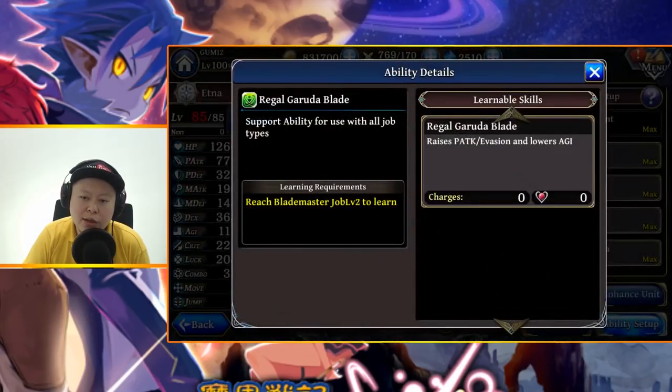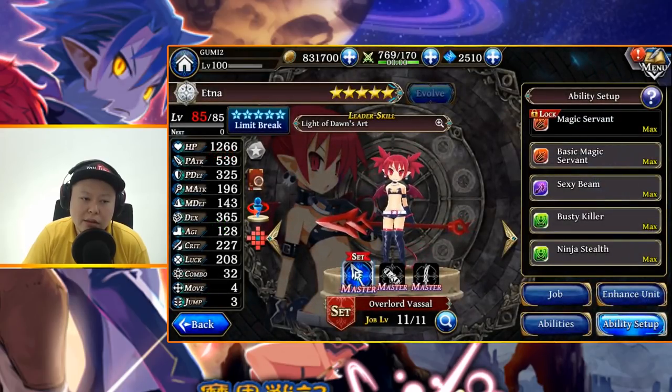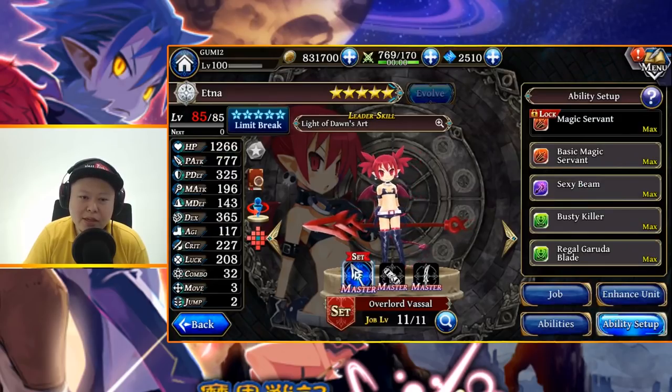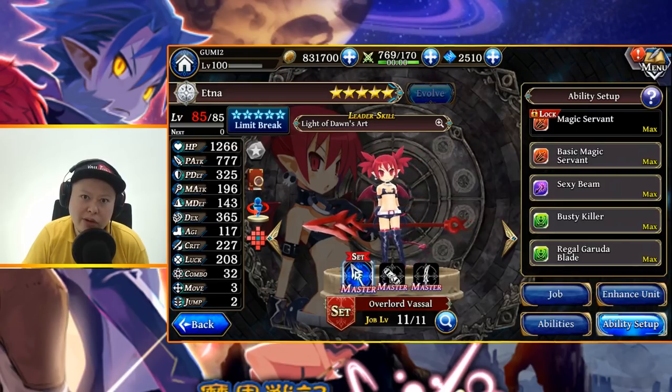With regular Garuda Blade, which boosts P-attack and evasion but lowers agility, if I use Ninja Stealth the agility is now 128. It's still kind of low, but not bad. Her agility is not really that high, but higher agility doesn't always mean better — it depends on the map. For this week's arena map higher agility is mostly better since it's very small, but on a wider map, lower agility could be better.